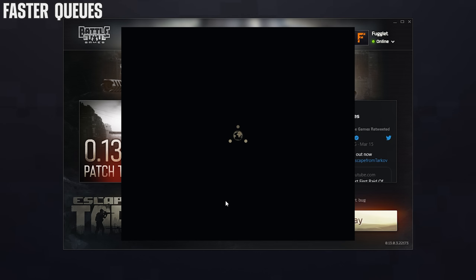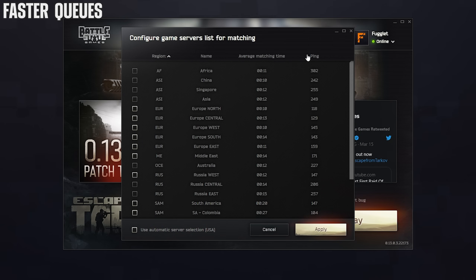How do you get into the lobby so quickly? Go into your launcher, change server selection, and select every single server in your region. That way it'll get you in faster — I don't know exactly why, but it does.